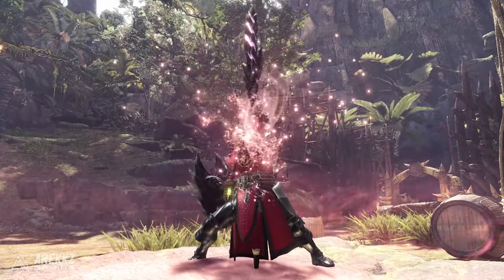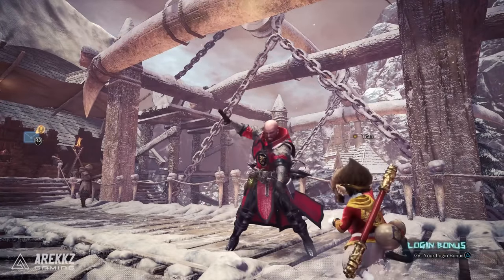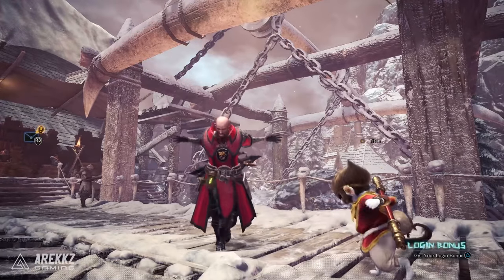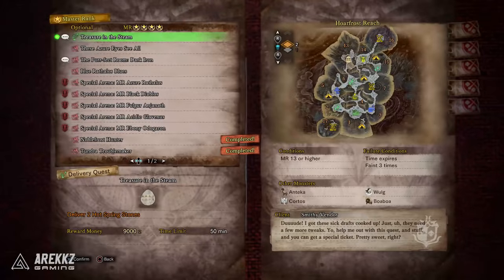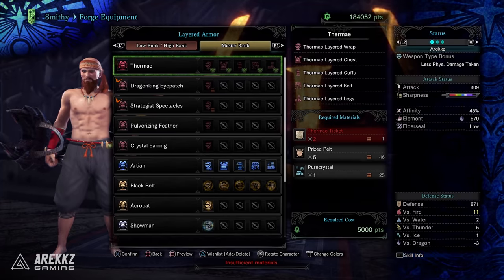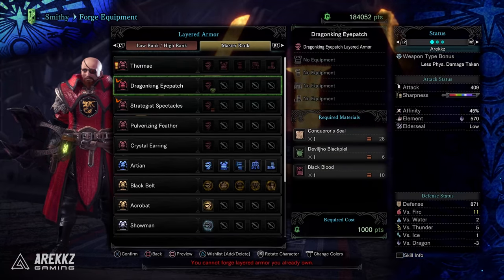Moving on to layered armor — keep in mind many sets are tied to DLC quests, so this covers just optional quests you may have missed. There's the optional quest 'Treasure in the Steam' to unlock the Thermae layered armor, the hot springs armor. It's a delivery quest in the traditional egg-quest style. To unlock the Dragon King Eyepatch layered armor, you need to have hunted a Savage Deviljho.